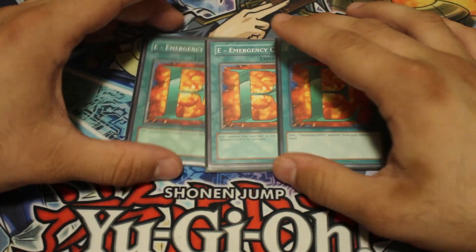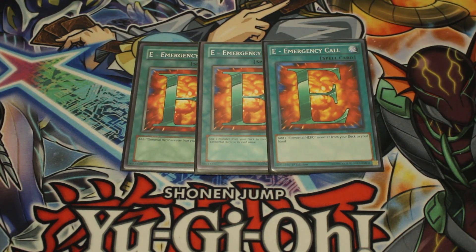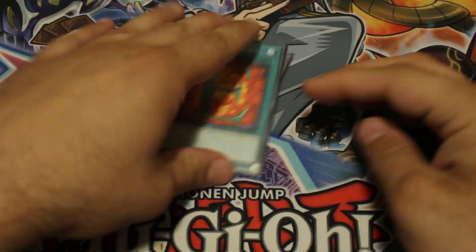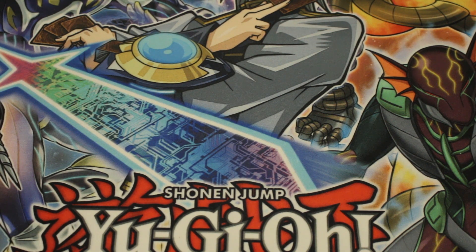Three Called by the Grave — you want to open it, thin the deck, draw power. You could play two but there's no point in not maximizing it. It lets you see Stratos and other stuff which is your ultimate playmaker, and you have multiples in case they stop one.